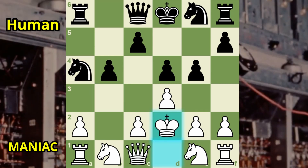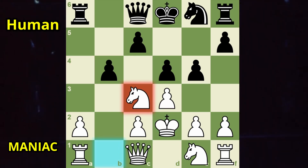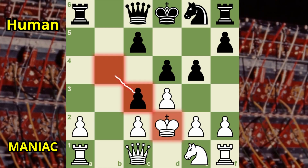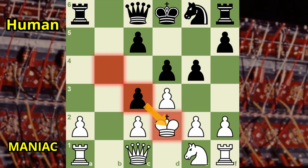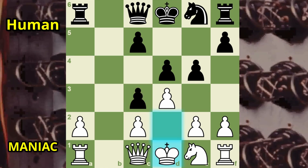Black recaptures with the pony. The delayed bong cloud! The lab assistant sinks his knight into the centre. White challenges with his own pony. After the hooves stop flying and the dust settles, white occupies the square — but only for a second. Black takes with his pawn, calling check on the brave king, who bravely steps back to safety next to his wife.